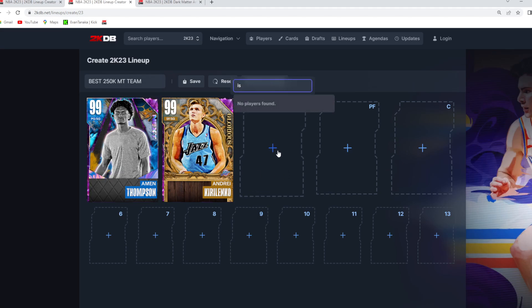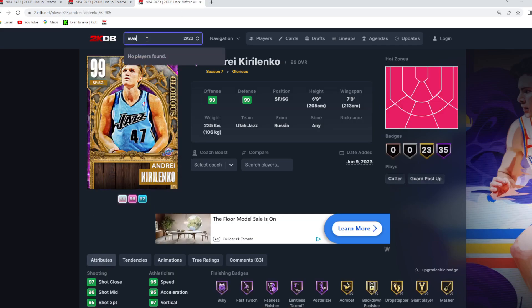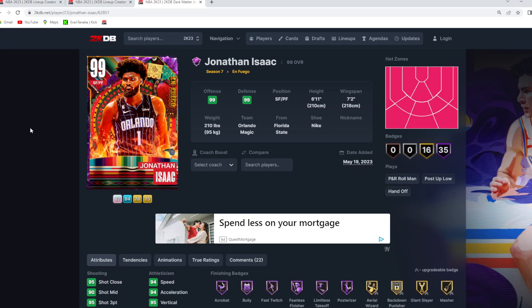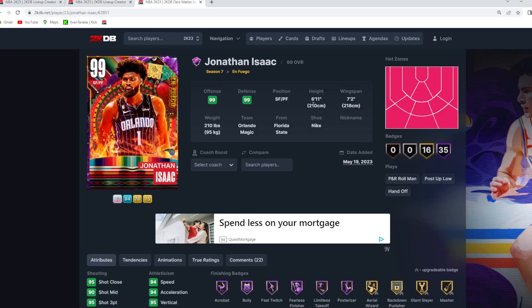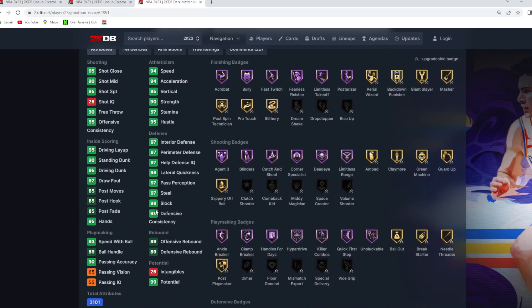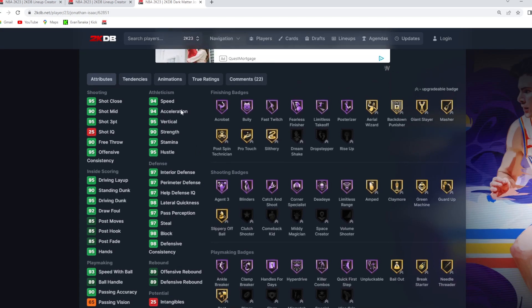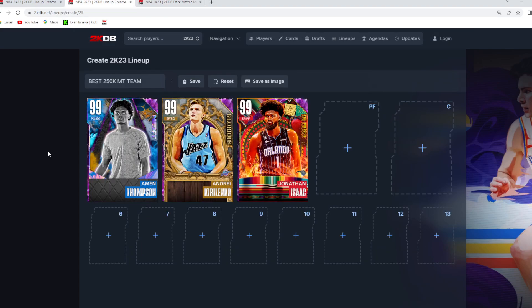At the starting small forward position, I want a little bit more size — even more size if possible — and that's going to be Dark Matter Jonathan Isaac, who is a 6'11 small forward, and he's going to be our lockdown. We got AK and Isaac, which I feel like is perfectly fine defensively, also having Iman Thompson at point guard who's still a great defender himself. But Jonathan Isaac is 6'11 at small forward, 7'2 wingspan, and he's going to bring that size we need. He's got a 98 block, 97 steal, 97 perimeter, 97 interior defense, and then has a capable catch-and-shoot jump shot. Jonathan Isaac is going to give you that crazy good defense and also be able to knock down threes in the catch-and-shoot, and he's only about 15 to 20K — so really good value.